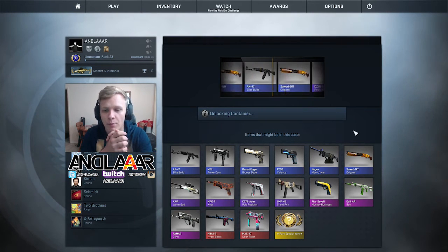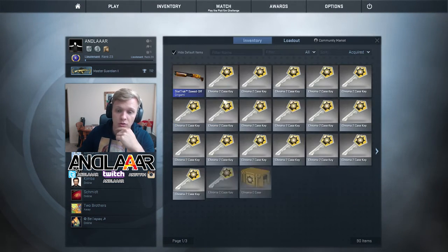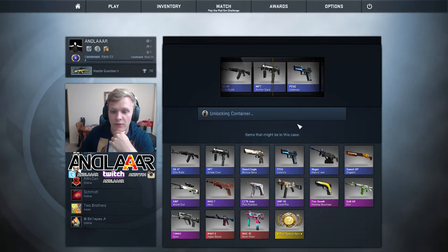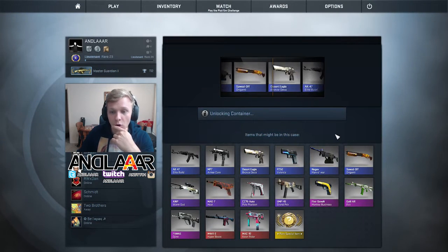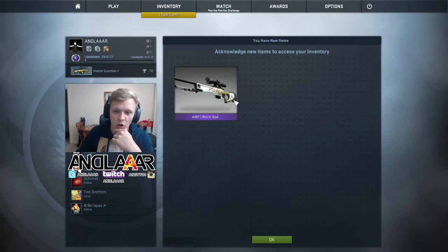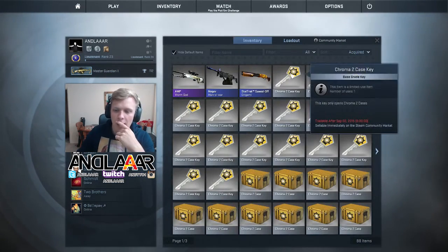Boom! There we go. A blue, and a pink went by — didn't see which one. A purple, another purple, and we start off with a blue stat track. Not too shabby. Let's get into the next one. A monkey business went by, not a lot of purples, and we get the Negev. Great stuff. Next one — I saw Neon Rider go by, I saw red, I saw purple, and we end up with the AWP Worm God, which is a really nice AWP. It doesn't go for much, but I really like the way it looks.